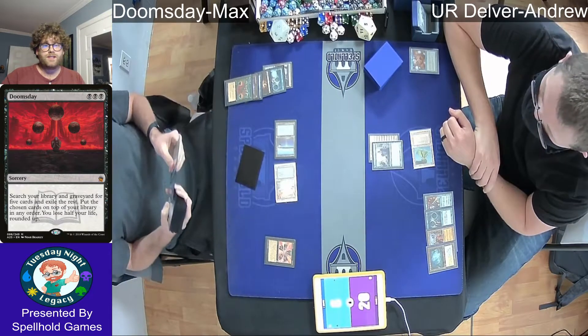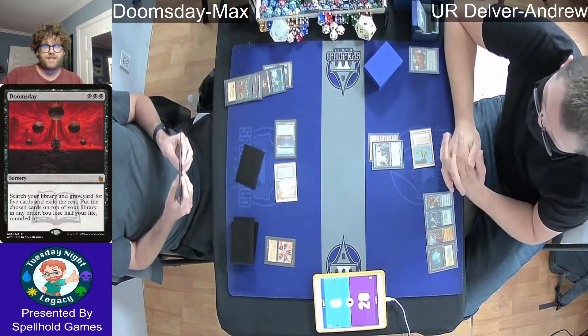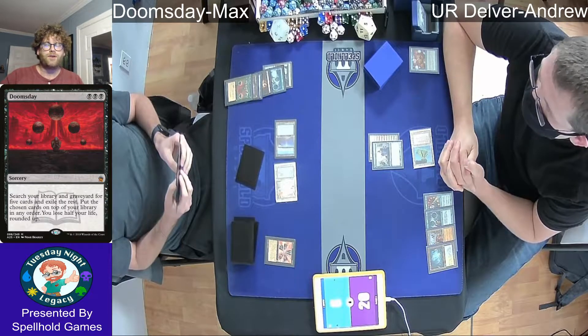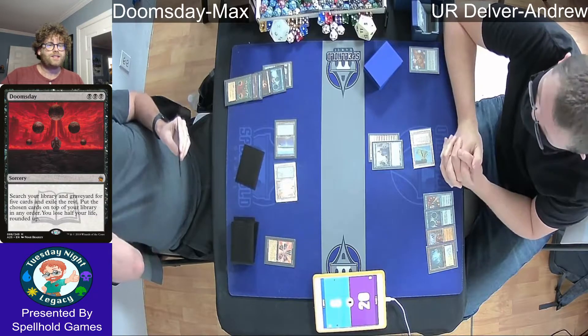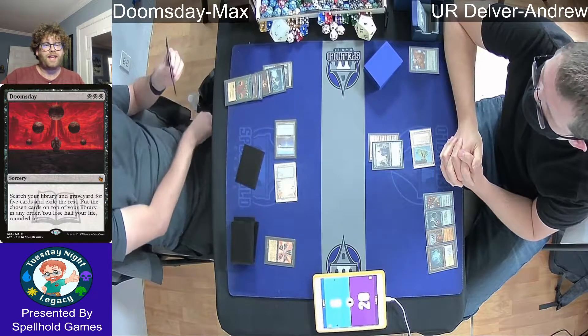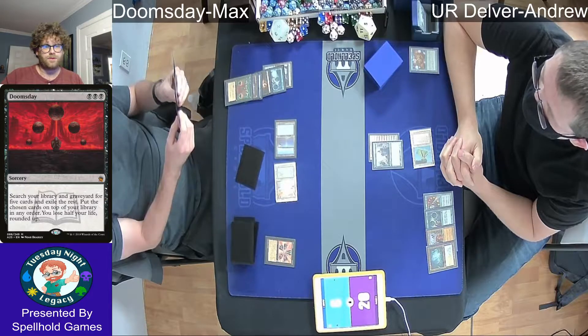He refers to this list as the Turbo Doomsday versus the Tempo Doomsday, as the cards that are left in his library are going to set up for a quick single-turn finish rather than spreading the game out over several turns to get the final Thassa's Oracle win.